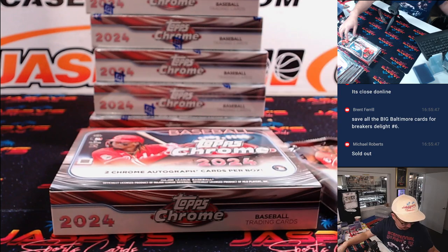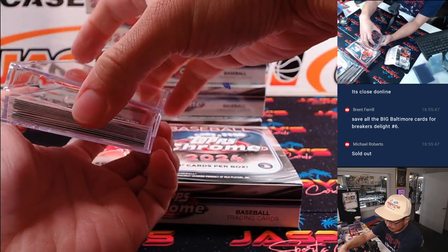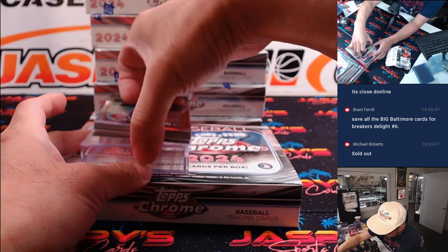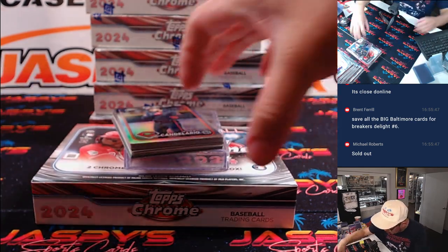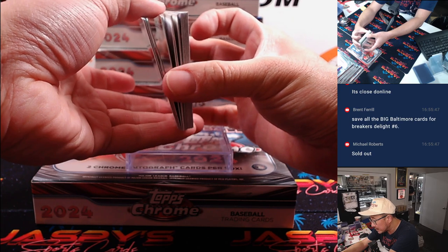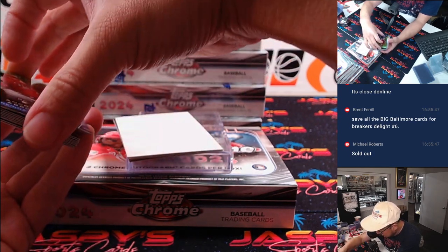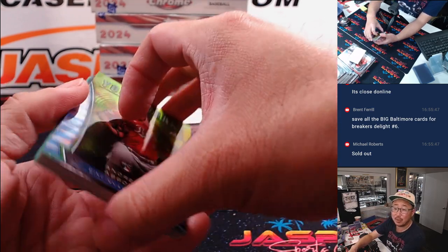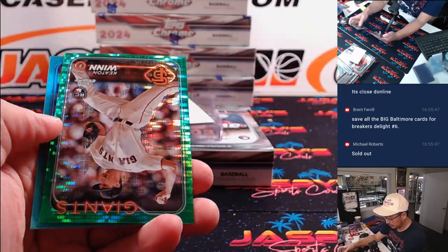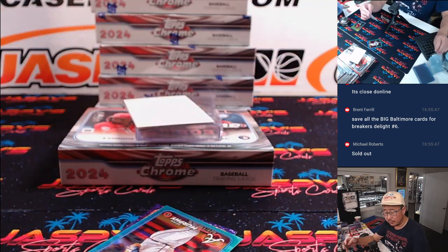Breakers Delight is a pretty quick one. Jumbo's do take a little bit of time. We'll do a little bit of work here. We've got some of the numbered cards on the bottom — I'm going to slide that out — and then we've got the other cards up top. Some boxes we've seen three otters. There's Keaton Wynn, 12 out of 99. That's for the Giants.